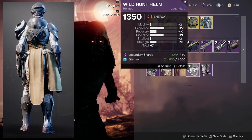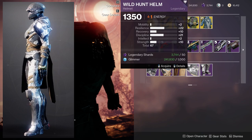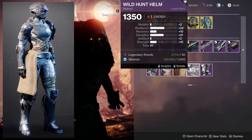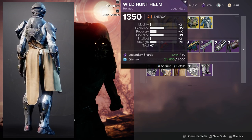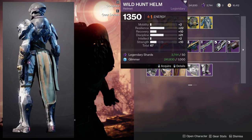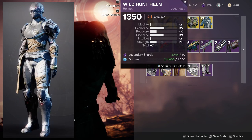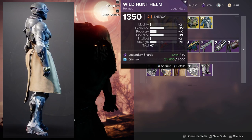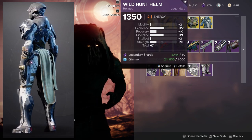Then we have the Wild Hunt Helm, which is the best one right now. A 22 in Resilience is filthy. A 10 in Recovery is pretty nice — you can put a 10 on it so it becomes a 20. And Discipline is already at 21, which is pretty gross. You have options here: you can put the mod on Recovery, or on Strength. For an all-around build, Recovery is your best bet, but if you want Abilities up more, Strength is the better choice.